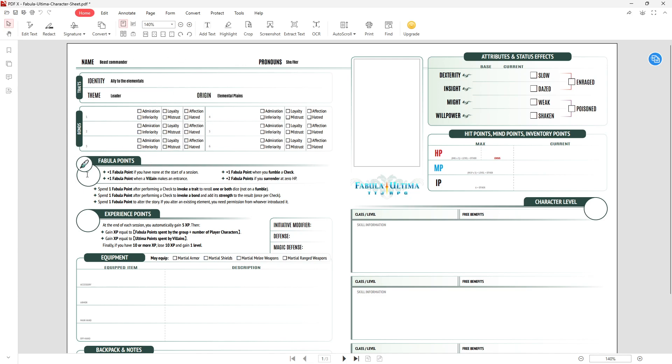Bonds we get as we play — we don't start with any. Fabula Points is three. Experience Points is zero.